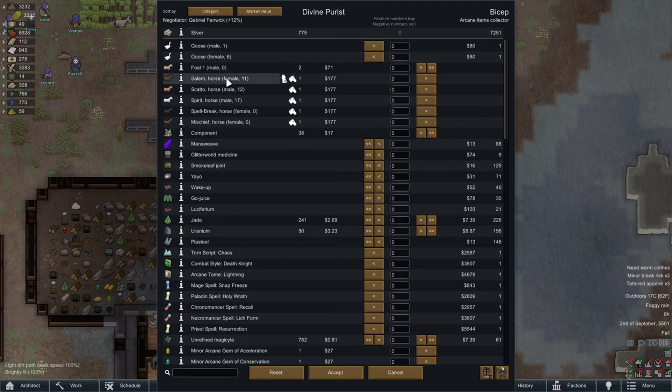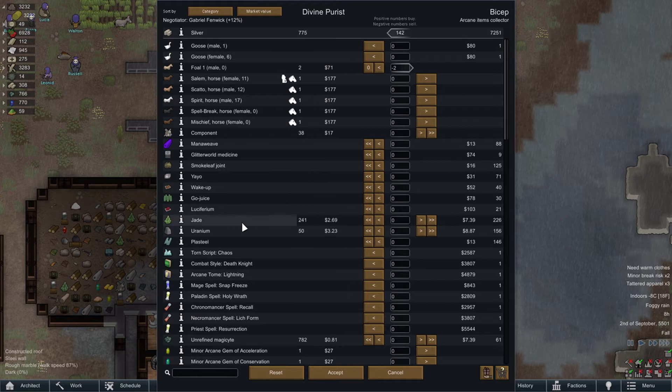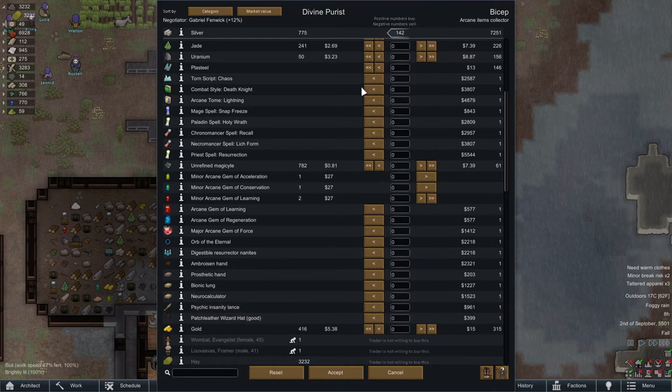We could sell the foal here for 71 silver. We have two foals — we could sell two because we're just going to keep making more. If we name them I won't sell them, but at a certain point I need to neuter and spay our horses so they stop having so many babies. I think for the moment we could go ahead and sell some — it's only 142 silver.